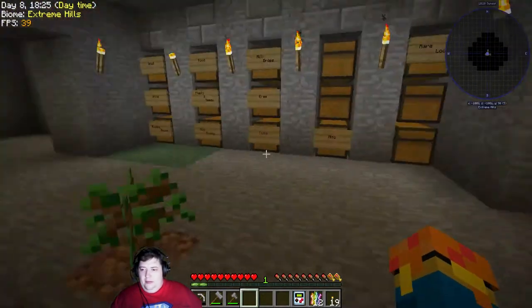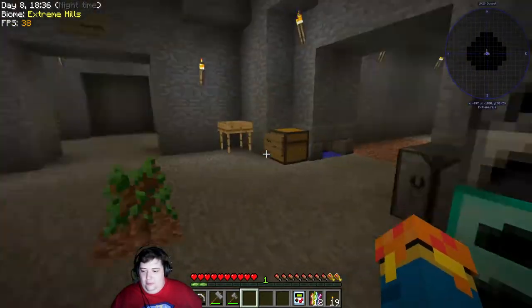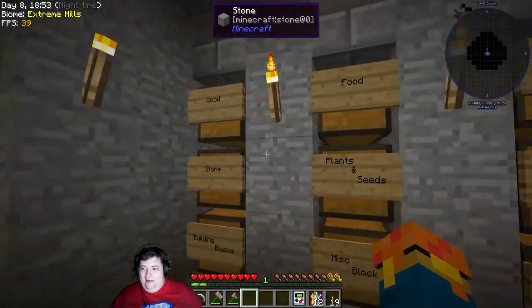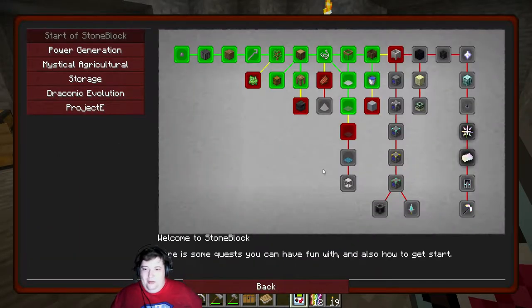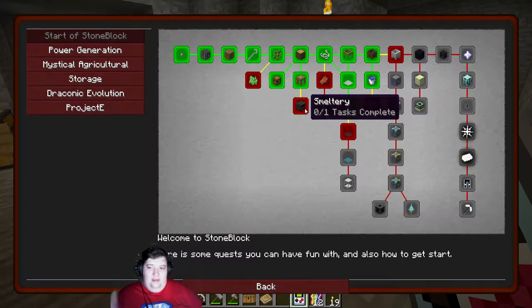We got epic bacon at the end of the last episode, and I also have this iron pick now instead of stone ones - I get tired of building and carving with just stone tools. We're gonna keep going down the quests. We completed one last episode but never claimed the loot chest, so we'll do that now. Quest complete! The mob farm is still a ways out - I'll probably go with a simple one and drop mobs onto spikes. For the smeltery, we need clay before we can even think about making one.